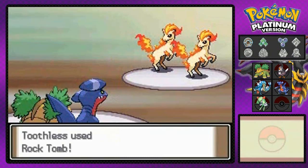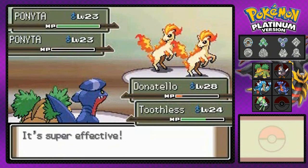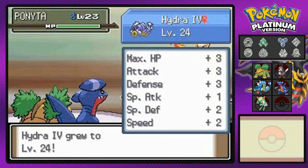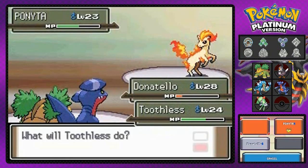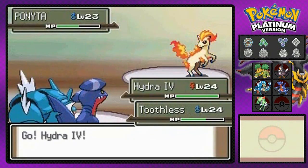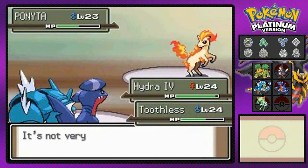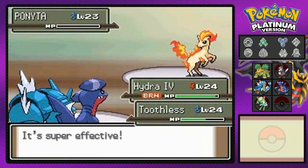Donatello is going to die here. Come on, let's do this! Defeated one Ponyta, but will it defeat the next one? Hydra number four grows to level 24. Let's switch to Gyarados, Hydra number four. Let's just beat these guys and win! Flame Wheel hits the wrong Pokemon — it won't affect me very much right now. Suck it. Let's go right ahead and use that Rock Tomb again. Ponyta, defeated! Winner: Toothless.